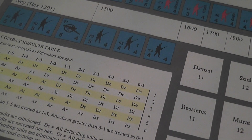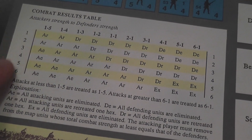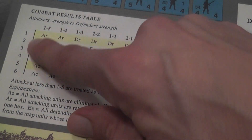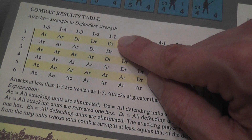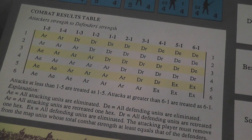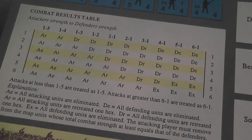Here you have the combat result table. If you've played any war game before, you know how it goes from here. You simply roll a die and apply possible modifiers to the column you're using depending on the situation. You cross-reference the result of the die with the column based on the ratio between the strength of the attacker and the strength of the defender. When in between two columns, it goes to the column most advantageous to the defender — in other words, you round things down.